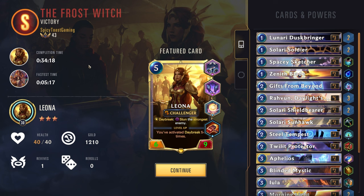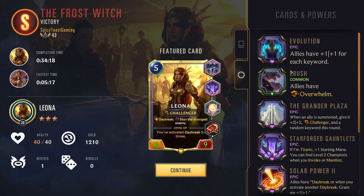Alright, decently fast time. As per usual, really fun run all the way up to Lissandra. Lissandra — more of an annoyance to deal with than actually enjoyable. Leona felt really good there — it's a pretty fun build. The Starforge Gauntlets do make Leona feel a lot better. And the new power that I'd never seen before, the Grandeur Plaza, really, really nice — the extra stats, Challenger, and an additional keyword. Really enjoyable to play around with. I highly recommend it, especially if you have any deck that's somewhat more focused on your units. Hope you guys enjoyed that run. If you did, definitely like and subscribe, and I hope you all have a great day.